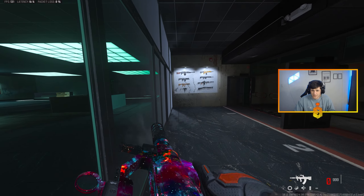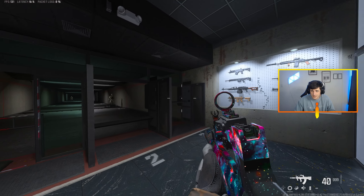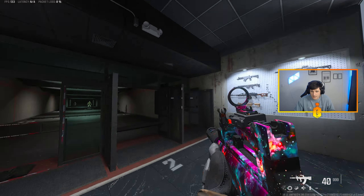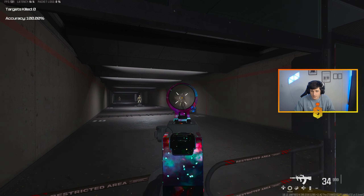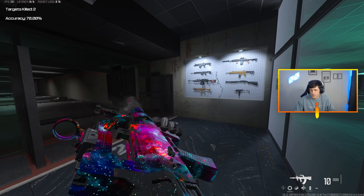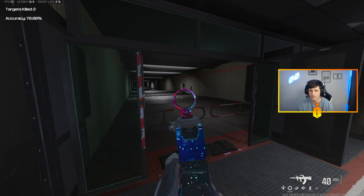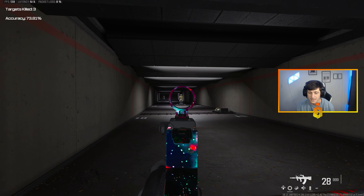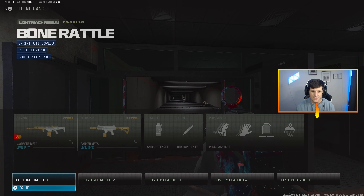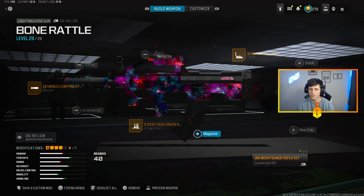It really didn't make that much of a difference — the horizontal was a little bit tighter but in terms of vertical recoil it's basically the same spot. That's not bad at all. Still extremely manageable. It seems worth it to run it with the Nidar rather than the recoil buttplate. I would definitely keep the high grain ammunition though.